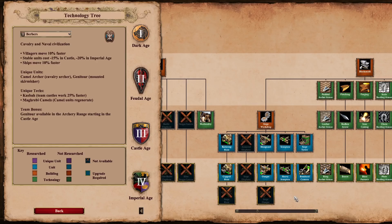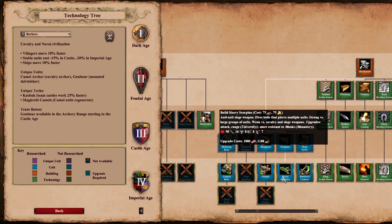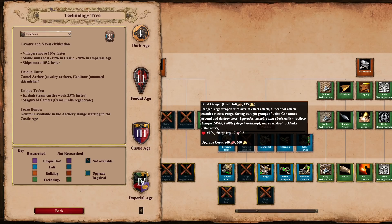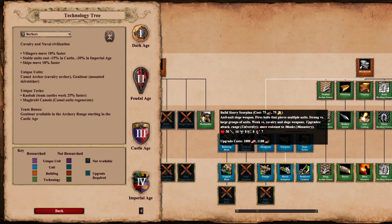The last general change is to the heavy scorpion. They now have eight pierce armor as opposed to seven, keeping them in line with siege onagers. It used to be that both regular and heavy scorpions had seven pierce armor, so now you get a little more of a buff from that Imperial Age tech. Personally, I think the heavy scorpion could still use more love — castle age scorpions we see all the time, but heavy scorpions are nowhere near as useful compared to onagers, rams, siege onagers, siege rams, and bombard cannons. This does make them more resistant to arrow fire, especially arbalests dealing one less damage, but it doesn't fundamentally alter the role of the heavy scorpion in late game armies.